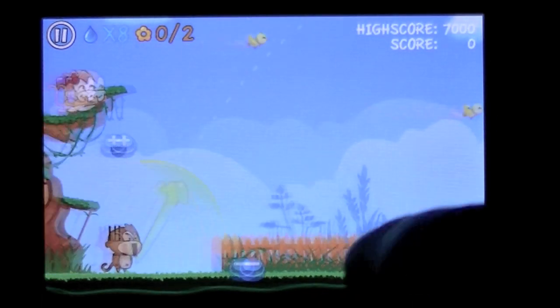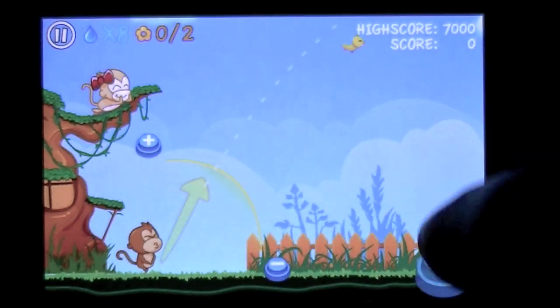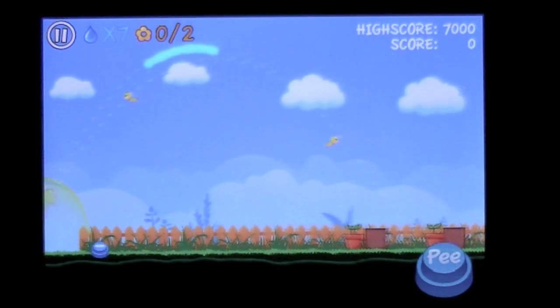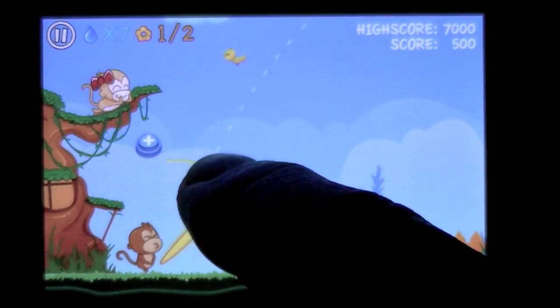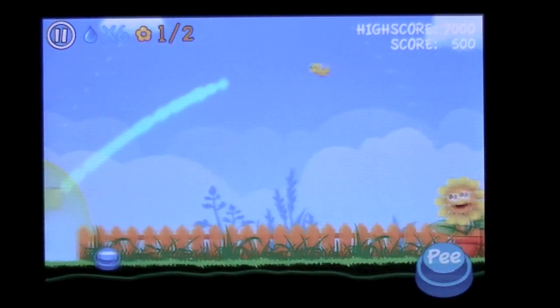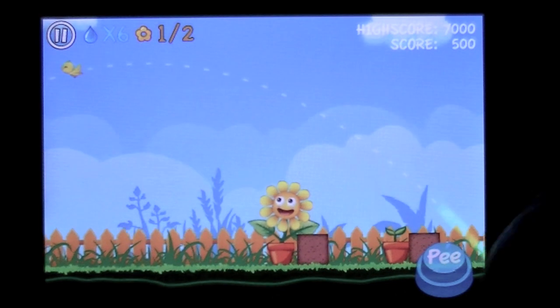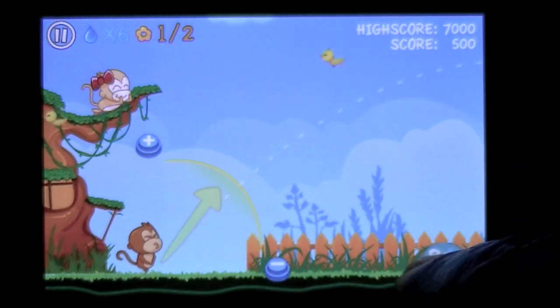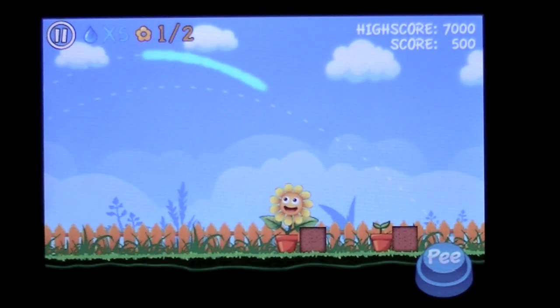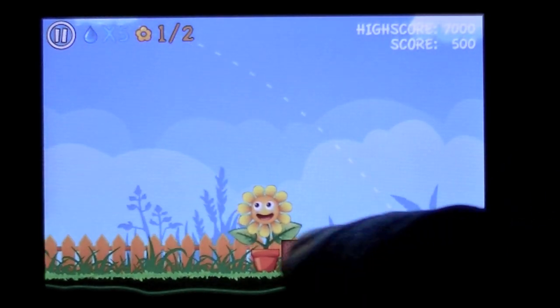It bounces off, so you can adjust your aim because that didn't work. I was trying to get that one right — the idea is to get both of them. Once you get both you'll clear the level. Too far — I peed too far. Pull back a little bit and give her another whirl.